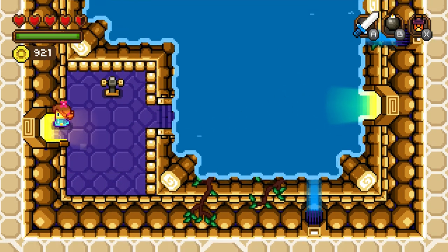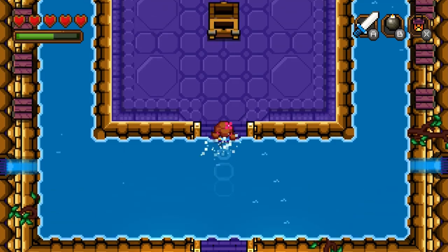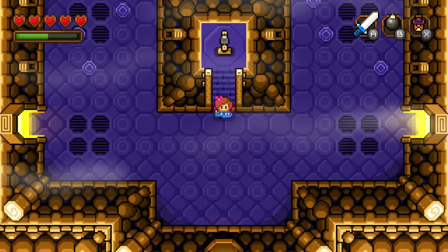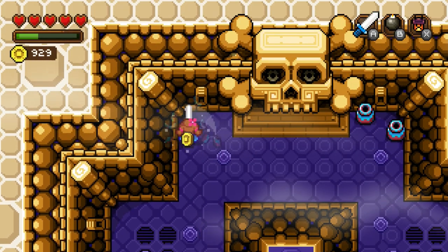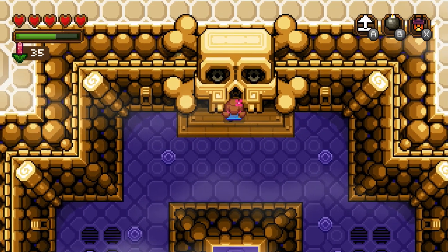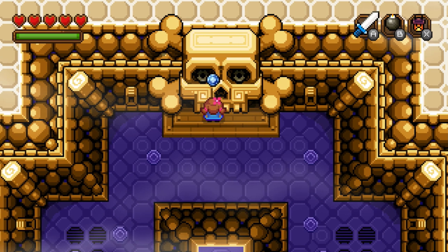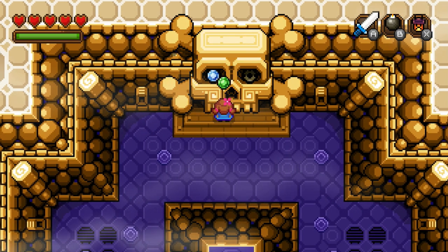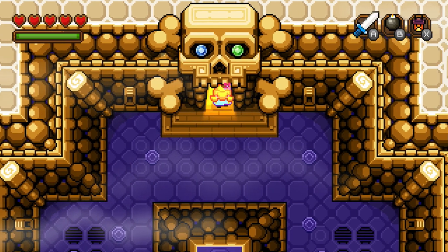But yeah, that's all I wanted to show you. We'll make it to the boss. We're going to grab some more coins here, up to 930. We gotta insert them. I think we just go right there. Insert the blue. Insert the green. And putting both will, in fact, open the door, which means we can get through.